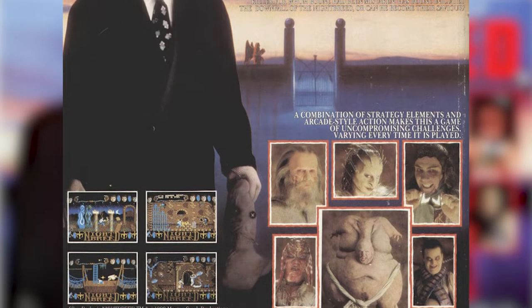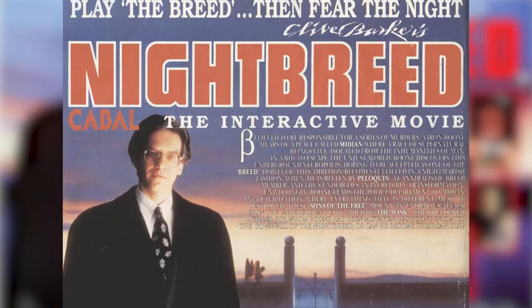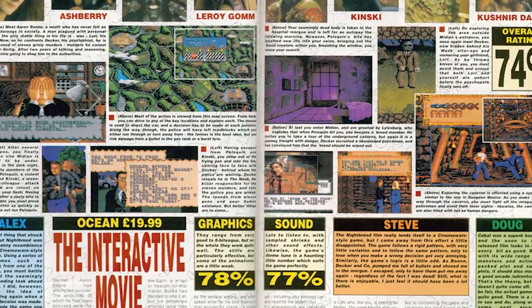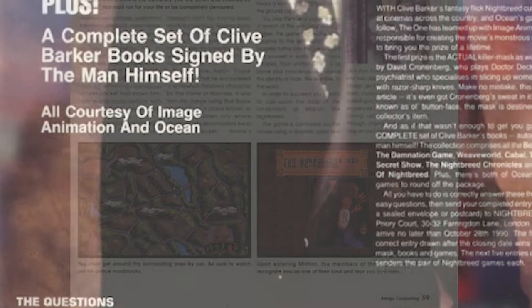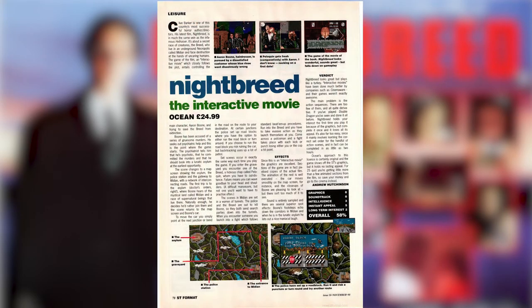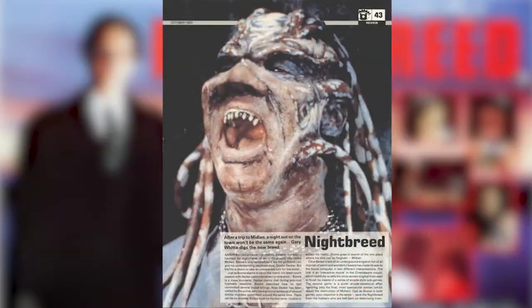The Interactive Movie was released around the same time as the action game and got some pretty mixed reviews from the computer magazines at the time. Amiga Action gave it an overall rating of 74%. The One scored it 75% and they even ran a competition to win the actual mask worn by Dr. Decker in the film. But ST Format only rated it at 58%, though they praised the graphics and the concept of the game.